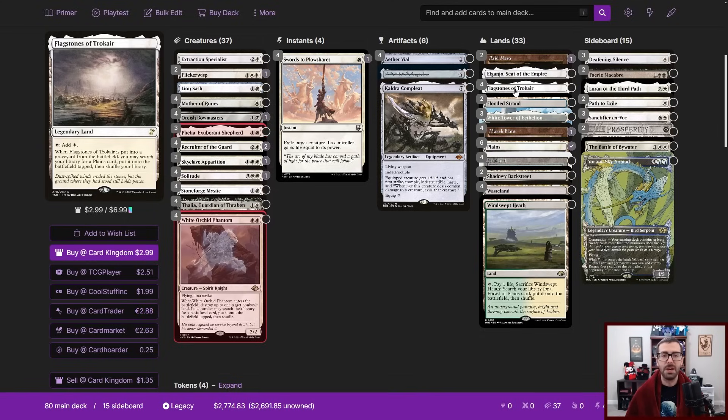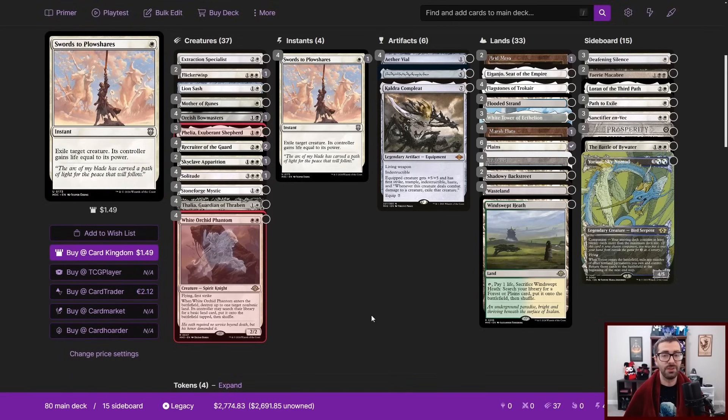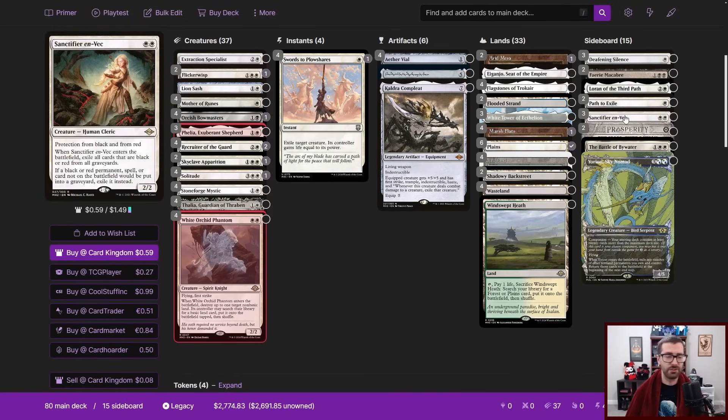I've adjusted the mana base to be a little more conservative since we're slotting in Flagstones. White Orchid Phantom is a Spirit Knight, which doesn't have the most overlap with other creature types, and Felia is just a dog — so I don't know that Cavern of Souls makes a lot of sense here. However, I'm pretty hot on Sanctifier en-Vec as a sideboard card in the post-Modern Horizons 3 world. I think there's going to be a lot more black running around short-term, and I already like this card in our Grief- and Bowmasters-filled world. Three might be too many, but I think I want to start here and see how it does.